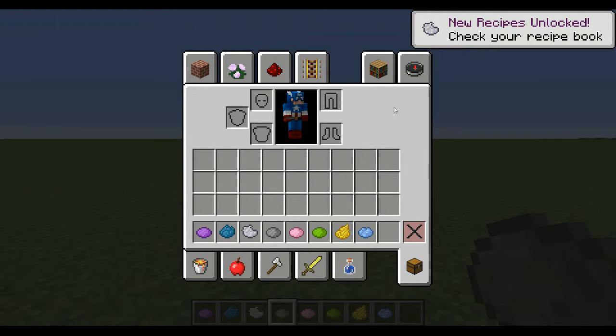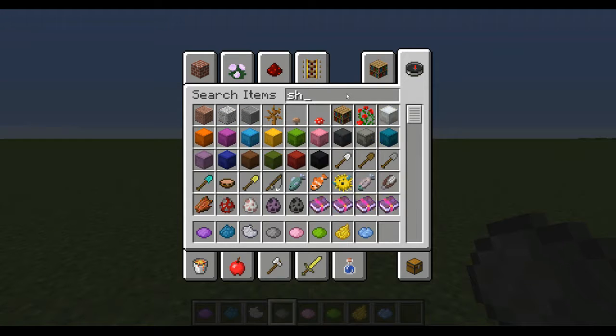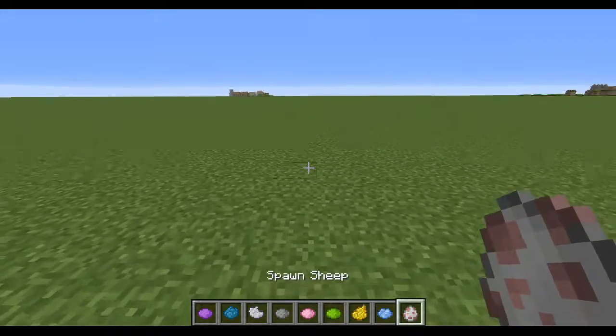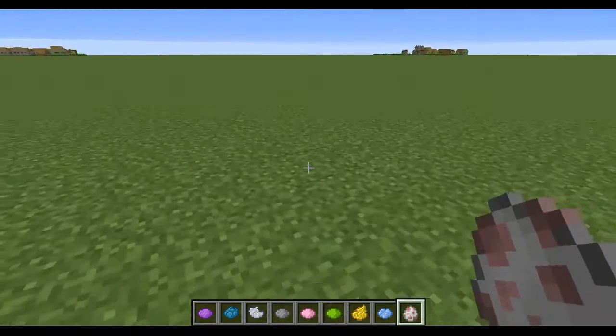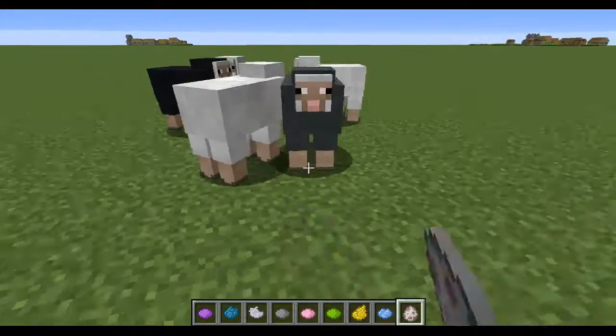Then we will get a sheep egg to test it on, so we can make a bunch. One, two, three, four, five, six, seven, eight, nine — so we have eight sheep: one, two, three, four, five, six, seven, eight.